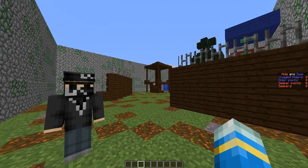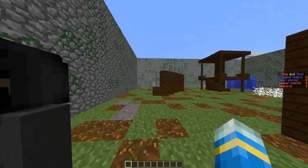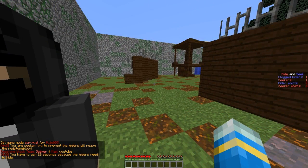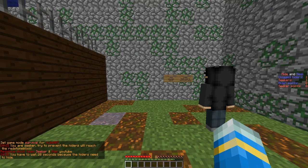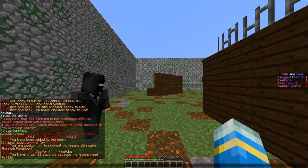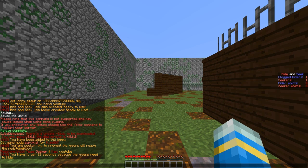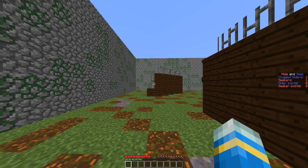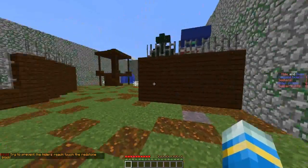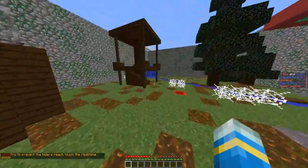We should be starting a game any second now. The game is about to start — here we are. You have to wait 20 seconds because hiders need to hide. My other account is a hider and off he goes to hide somewhere. Once we've done that, we can actually go look for him. You can see the time in the experience bar.